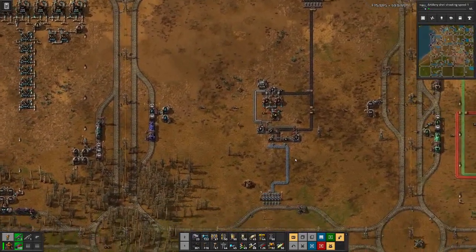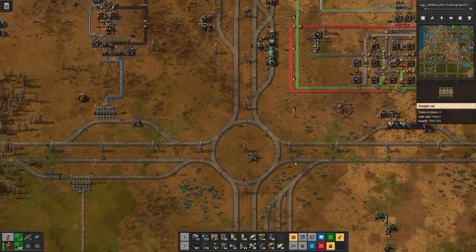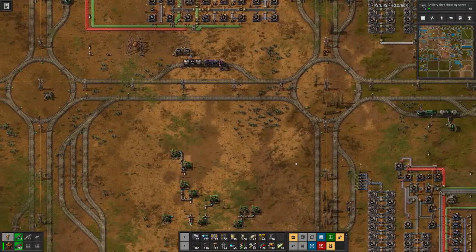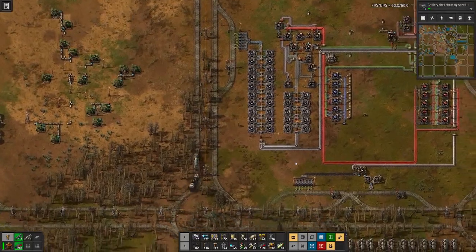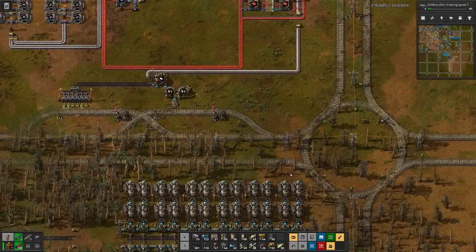The last thing I want to do before we look at the other coal field is set up our initial coal field with logistics, like we did the one at the other location. We'll hook up the wires and then go up here, copy, paste. Nice.